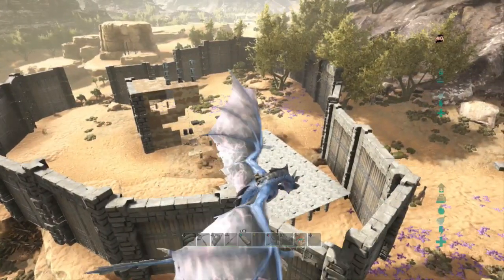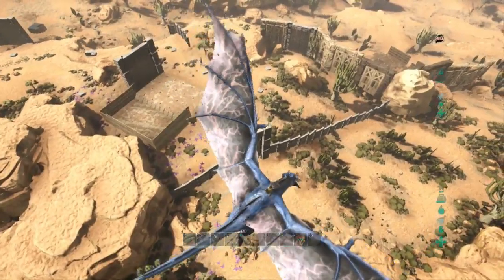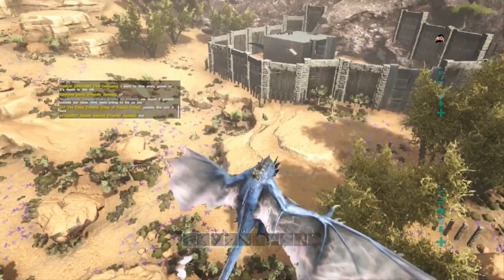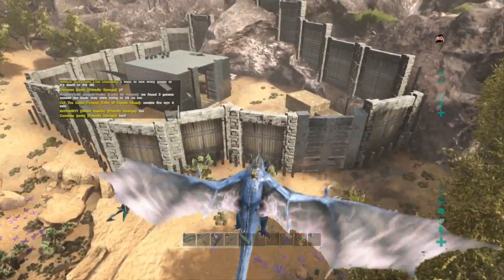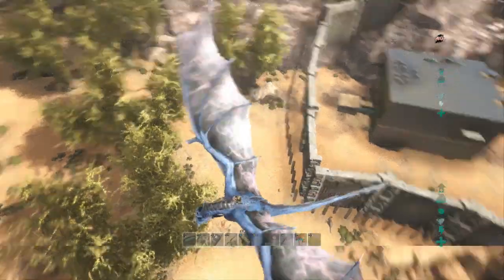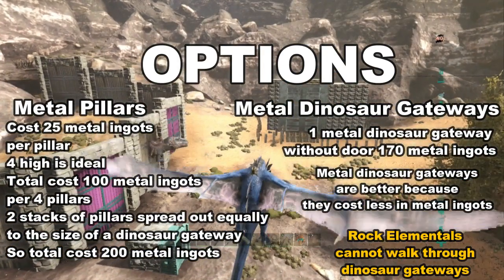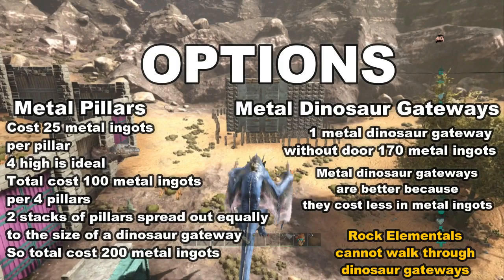Once you have chosen your location, you need to set up the perimeter of your base. Eventually you will want to upgrade to metal behemoth gates, but in the beginning you can use stone behemoth gates and still be safe. And this is how you do it. First, do not put any of your buildings close to the perimeter. Line the outside of your base with metal pillars or metal dinosaur gateways. You can use stone in the beginning, but kiters can use the rock elementals to tear those down if they're willing to invest the time. So with the options that I mentioned before, you have the metal pillars that cost 25 metal ingots per pillar. It is ideal to go 4 high, so it will cost you 100 metal ingots per 4 pillars high.